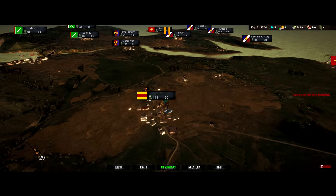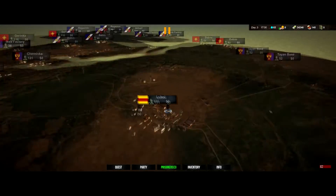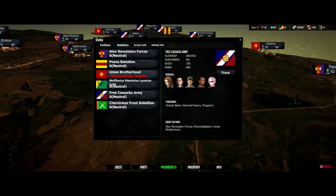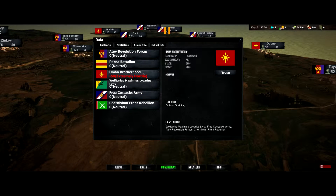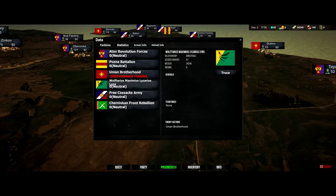Ignore that — that happens every time because, again, this game is still in early access, so certain triggers are still going to pop up. That's day one. You start off at war with the Uman Brotherhood. They are, as far as I can tell, the equivalent of the rebels in most games. And you can immediately set a truce, but you have to pay them a lot of money. You can pay a truce to anyone. Everyone has some generals — a very small amount.